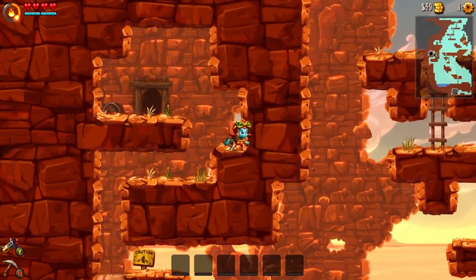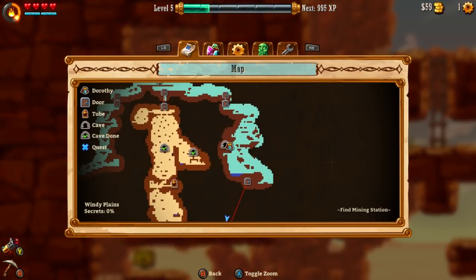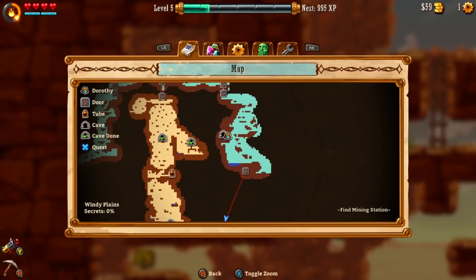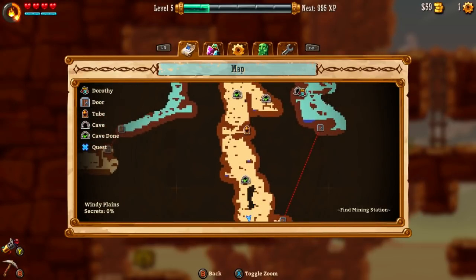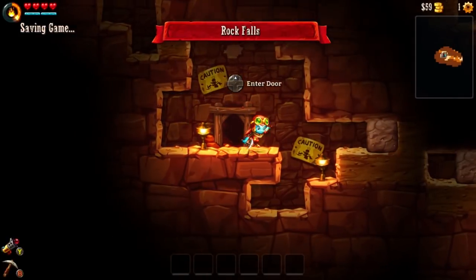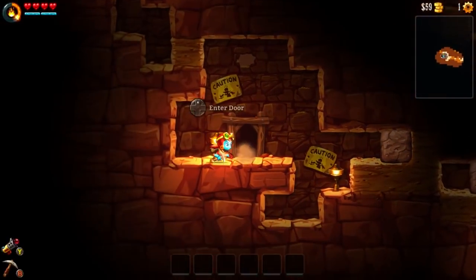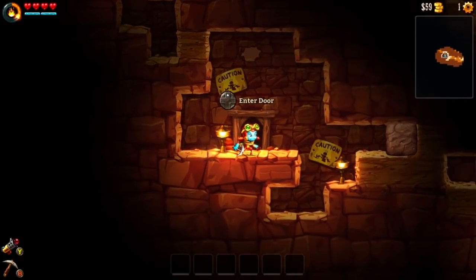There was that little robot beetle we just killed — they give you XP, and I'm level 5 right now. We're also in the windy plains right now instead of the caves, which is why I have 0% secrets instead of whatever percentage I had on the inside. It keeps track of the secrets you found, which is kind of neat because it helps you figure out if you found everything or not.